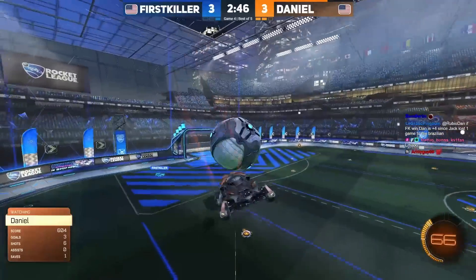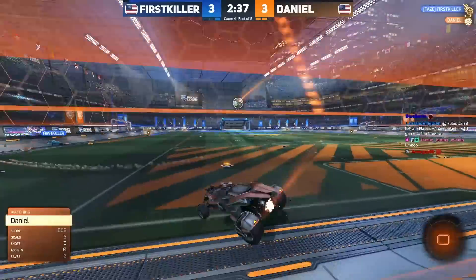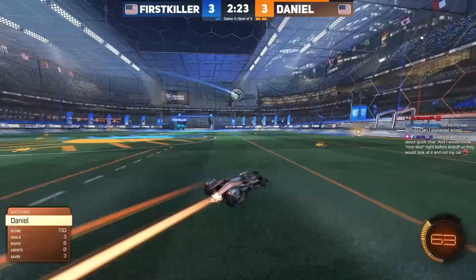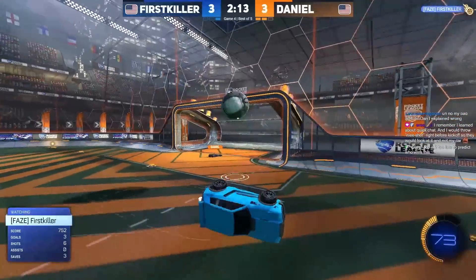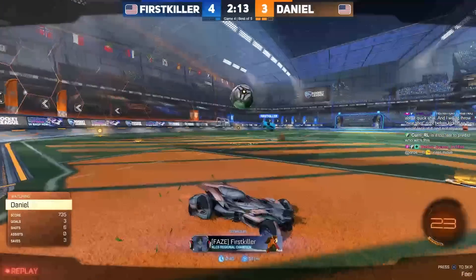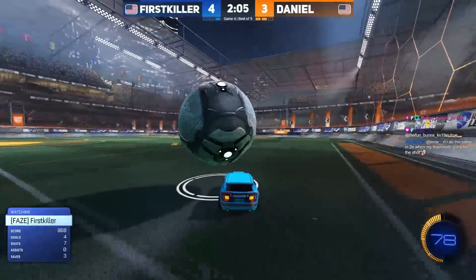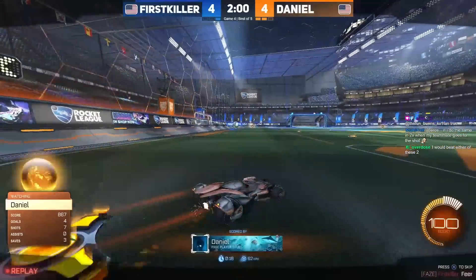Kickoff win for Daniel — ceiling reset, decides to come down to the ground and protect the ball. First killer replacement — Daniel is there, cost him all the boost, but he's cleared it with enough strength to grab 100. First killer in the air again — Daniel sends it to the ceiling. First killer is first back to the ball, holds on to his possession, this time a ground dribble — cannot flick it past Daniel who saves it off the post; the follow-up will be a goal. Sometimes players will aim for the post to set up counter attacks, but that looked like Daniel just barely being able to get around the ball. Thought about going into first killer's corner, thinks better of it, and it ends up directly in — a tie game 4-4.